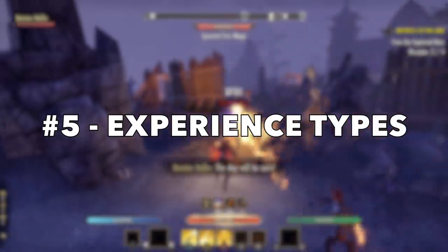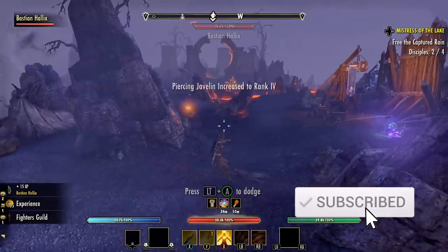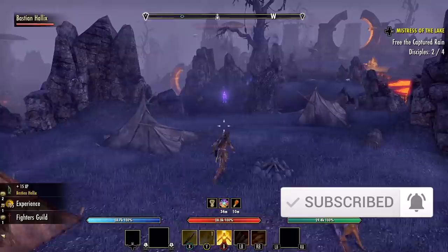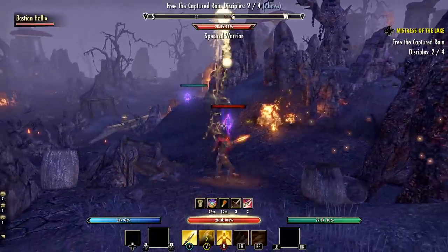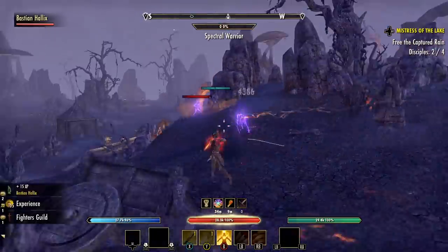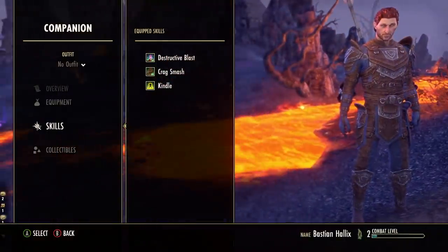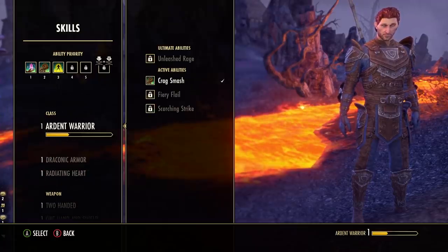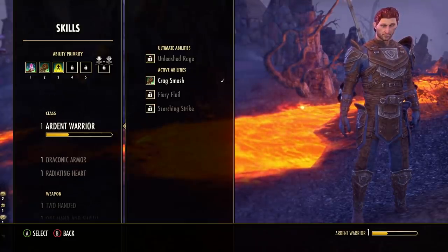Starting with tip number five: let's talk about how companions gain experience and how they actually level up. This is quite different from how normal player characters level up — things like exploration or questing do not work for companions. In order to get them from level one up to level 20, which is the max level cap, what you need is combat — lots and lots of combat.